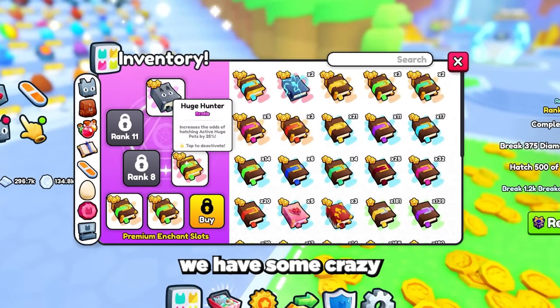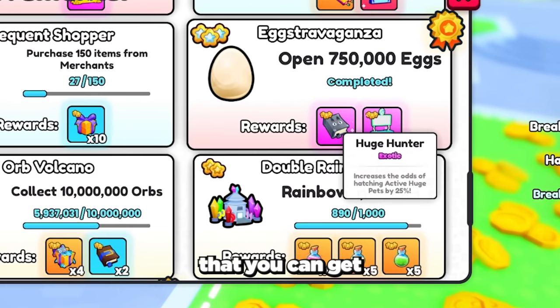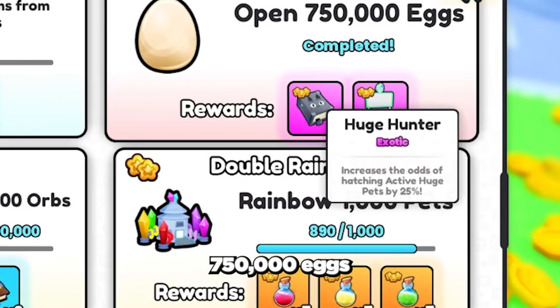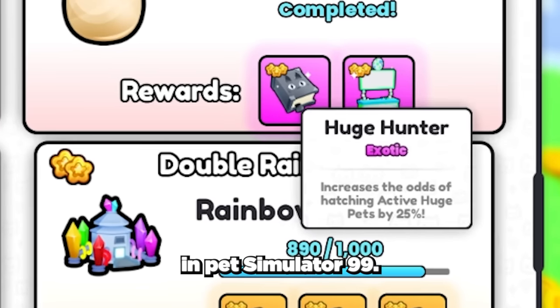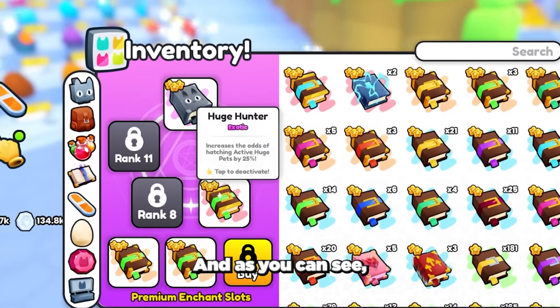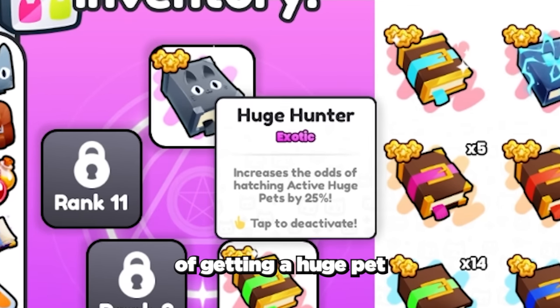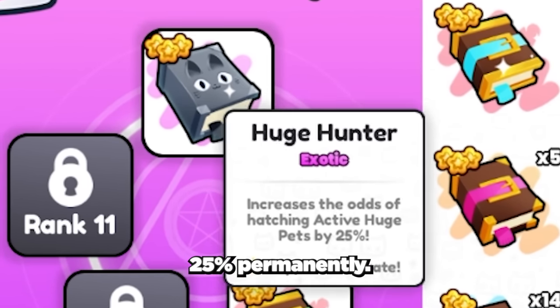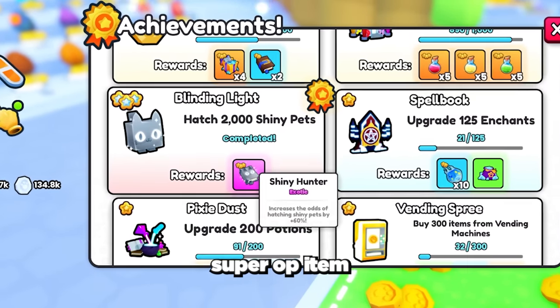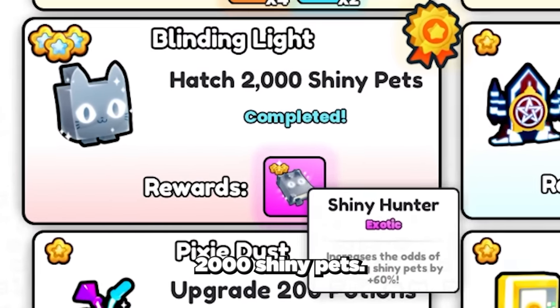Next we have some crazy powerful enchant books and items you can get. First is the huge hunter enchant book, which you get for opening 750,000 eggs in Pet Simulator 99. It boosts your luck of getting a huge pet by over 25% permanently. The final super OP item is the shiny hunter exotic book, which you get from hatching 2,000 shiny pets — this permanently increases the odds of hatching shiny pets by 60%.